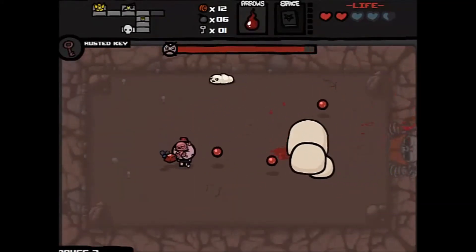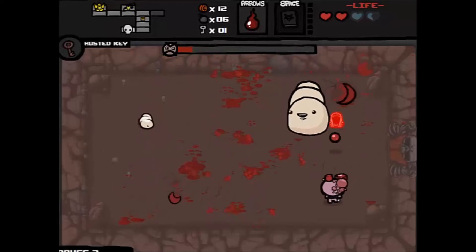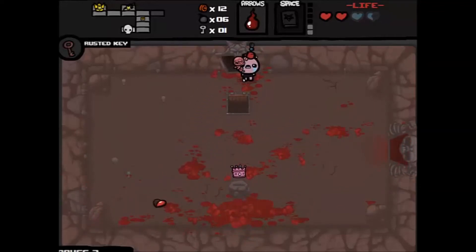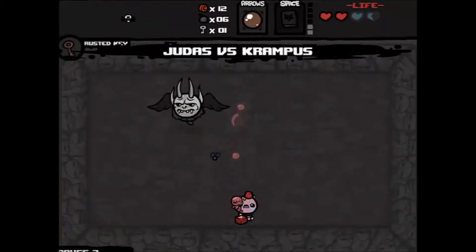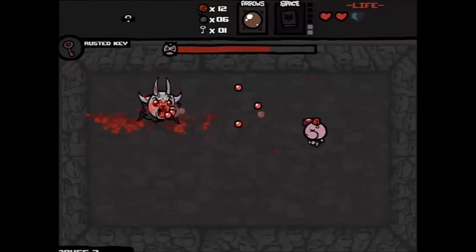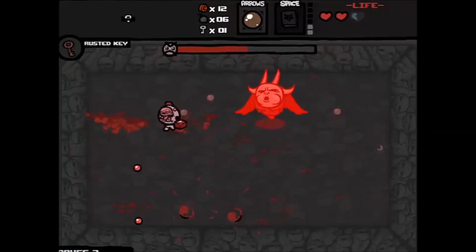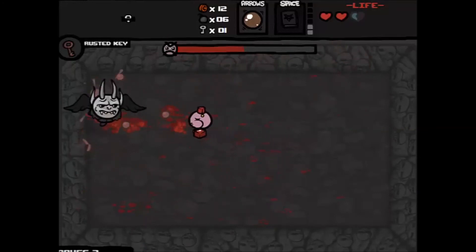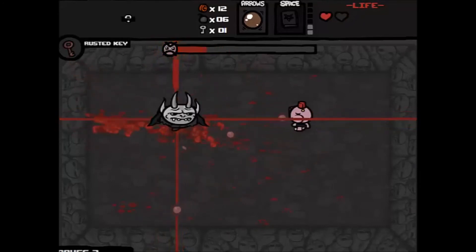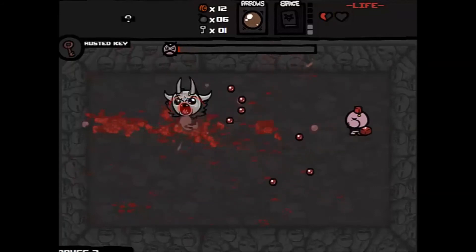Not my favorite boss to be fighting, especially since we just took a heart of damage. I like Judas's base speed, it's really nice. Pageant Boy is the power-up we got from the boss — it gives you seven random coins. Now we're fighting the Fallen in our deal with the devil room, which gives us the Lump of Coal, a damage upgrade. The damage it gives depends on how long our tears have been on the screen. Oh my god, I'm taking all the damage here.